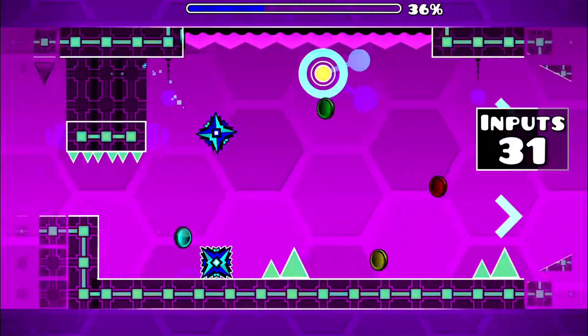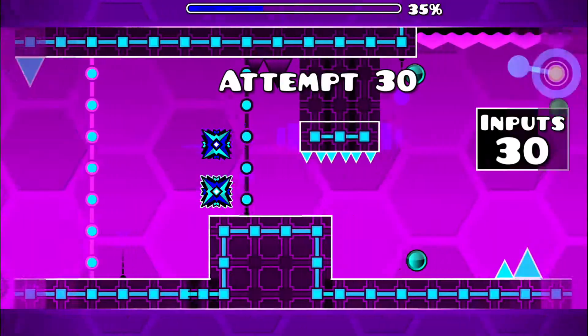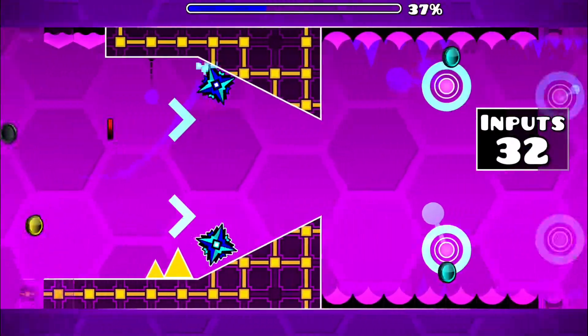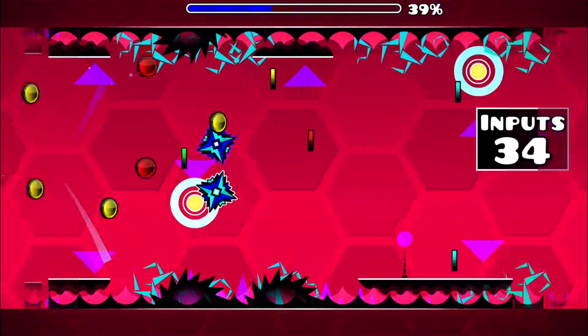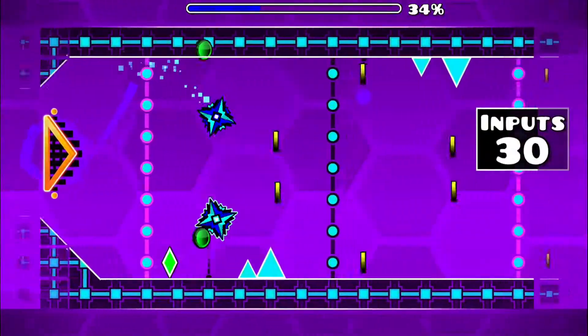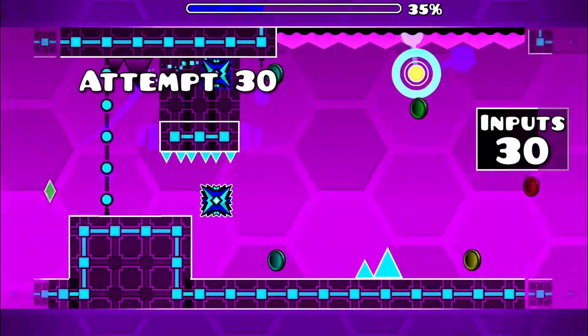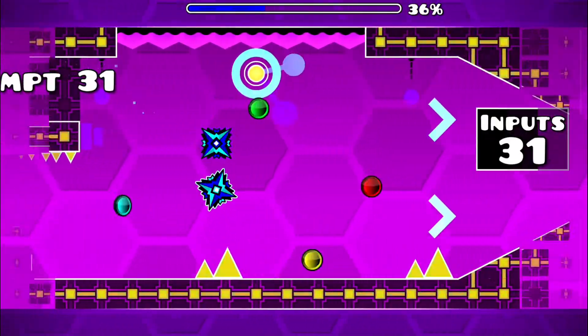For duals, most of the input saving techniques will remain the same, since they consist of game modes that we are already familiar with. Just follow the coin paths as normal for both icons. Pay close attention to the positioning of the green and red coins as well, as you'll need to shift focus from one icon to another quite often.